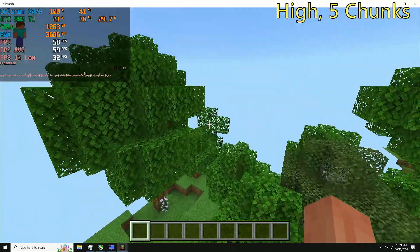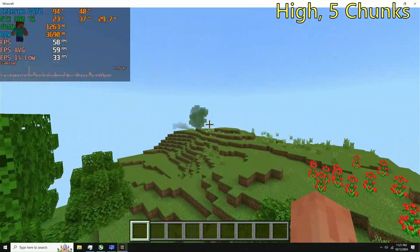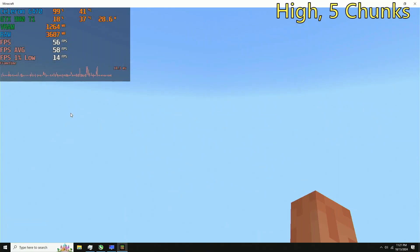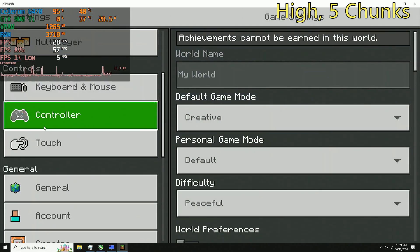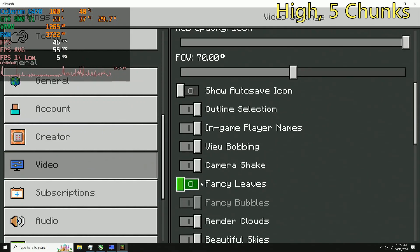Either way, with the stock 5 chunk render distance, the game is running pretty good. It's not really giving me that many lag spikes. The 1% lows are mostly above 30 FPS, which is a very nice thing to see. The average frame rate is almost 60 — around 58, 59 — and overall, it is running very nice.